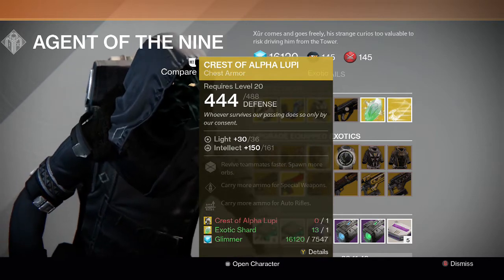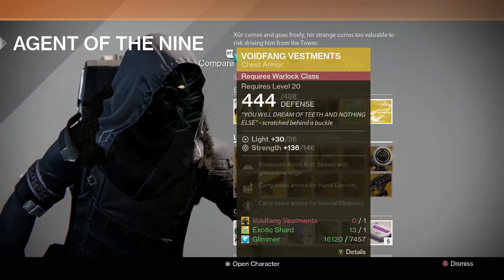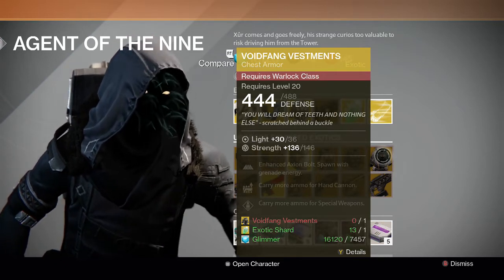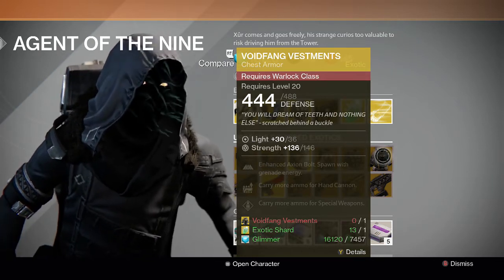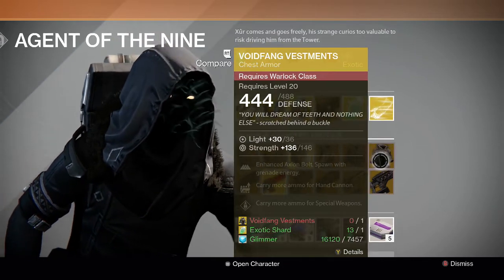For Warlock upgrades, we have Heart of the Praxic Fire again and Void Fang Vestments. I like Void Fang a lot for crucible. I'm not sure how much it will be utilized for Trials of Osiris in particular, since Light Beyond Nemesis might be a popular choice for warlocks, but in general for Iron Banner I utilize Void Fang Vestments a lot on my Warlock.